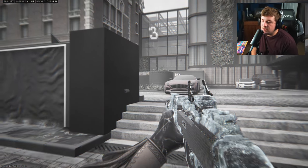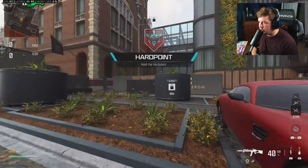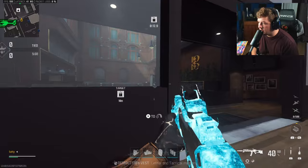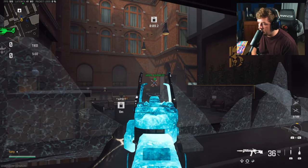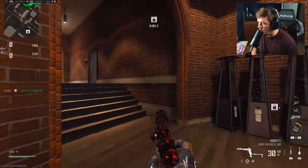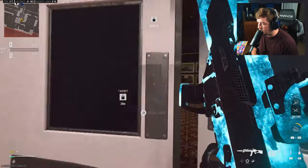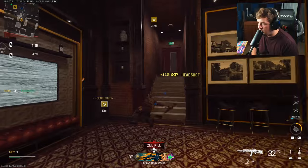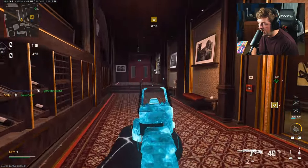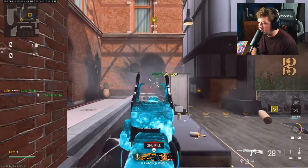I wanted to revisit the Jack Signal Burst here in Modern Warfare 3 because apparently it got a secret buff to the DM56 version. The Holger 556 version still isn't that great, but the DM56 version is apparently a one-burst machine if you're accurate. I wanted to put that to the test — it reminds me a lot of the M8A1 simply due to the burst delay and one-burst potential.